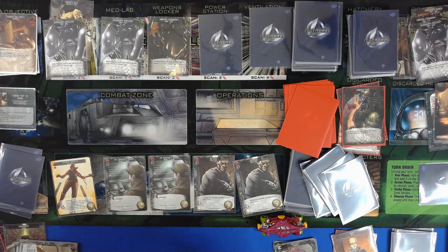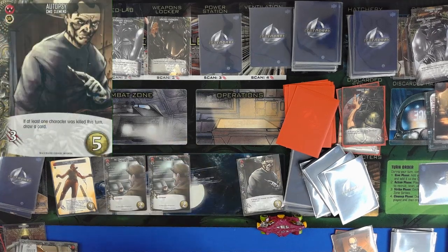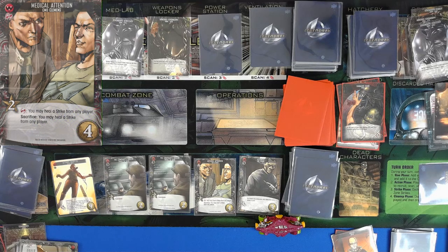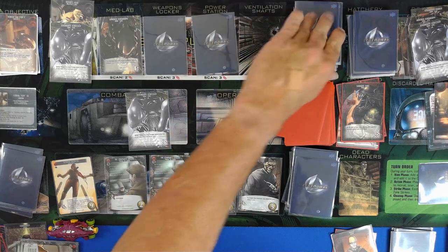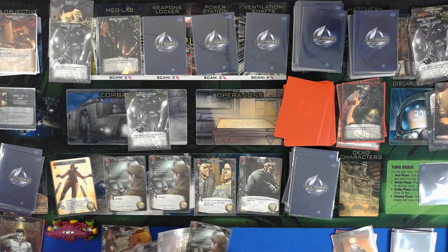Okay, so then we have to purchase. We have the coordinate card, and which is two, so that's five. We'll go ahead and take this — Medical Attention. Okay, we move back over, everybody moves down by one. One, two, three, four, five, and six. Okay, we play this card first — this way we can scan a room.